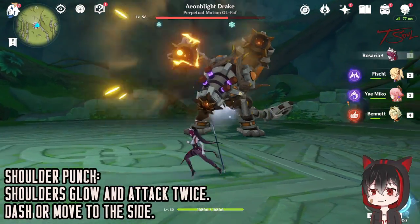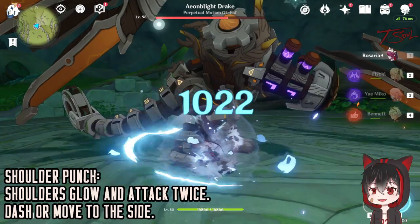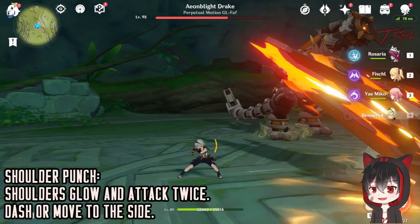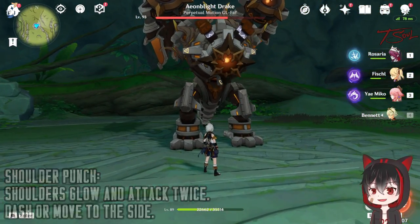It can use shoulder punches to attack what's in front of it. So when you see the shoulders glow, head to the side — just dash to the side or run to the side. It's very linear so it cannot hit anything besides the front.